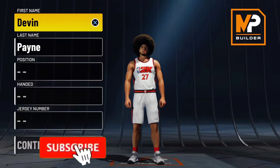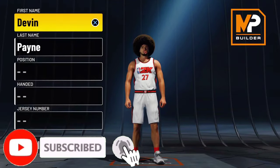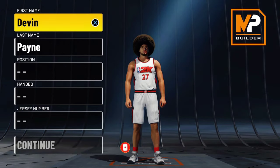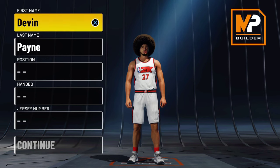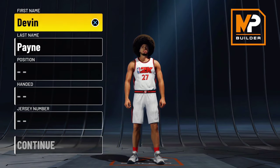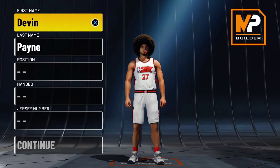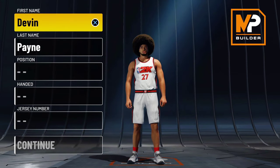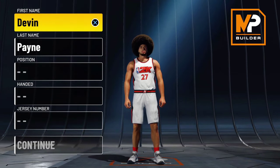What's going on YouTube, Guard Up on Defense here, back in another video. Today we're going over another point forward build, but this one is with a different pie chart. In my opinion, it's a little bit better. There's a little bit less dunking, but you're gonna gain a lot of shooting, so I feel like it's gonna be a little bit more effective on the offensive side of the floor. The defense is about the same, so it's not much of a difference.